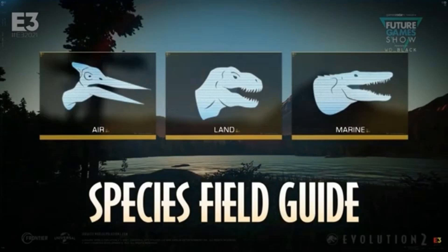For Pterosaurs, I'm really hoping to see Dimorphodon, Quetzalcoatlus, Tapejara, Hatzegopteryx, Scaphognathus, and Ramphorhynchus — all those different Pterosaurs discovered throughout the years. And for marine, I would like to see creatures like Plesiosaurus, Ichthyosaurus, Megalodon, Ammonite, Dunkleosteus, Liopleurodon, and other aquatic creatures. It's really cool that you have aquatic creatures that were absent in the first game, and the Pteranodon wasn't really explored either. I'm glad they're going more into depth in this game.